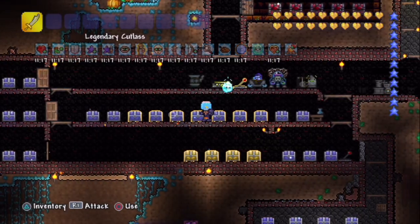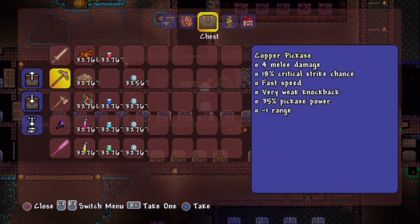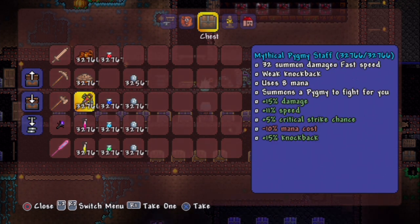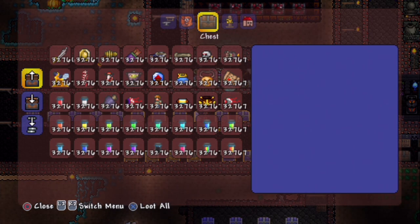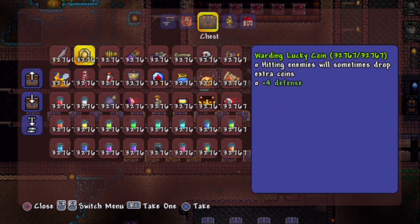We're looking through some of these chests. Let's see — a bundle of bottles, some items there. Look at that: 32,766 of the legendary Golem Fists. Same with pumpkin pie. Pygmy staff. You name it. Coins, platinum — 32,767. Absolutely insane. The list just goes on and on.